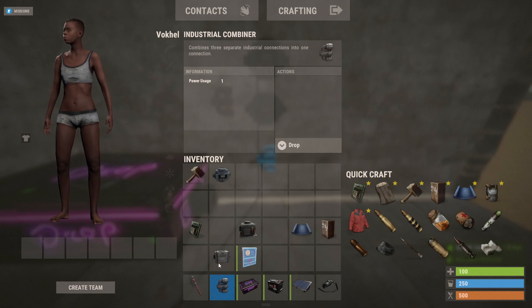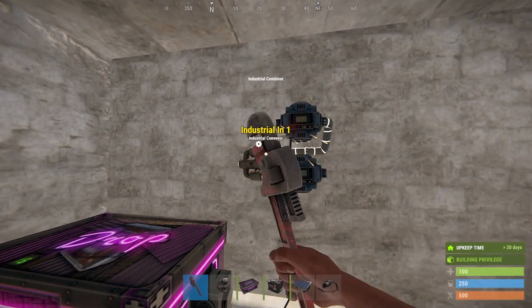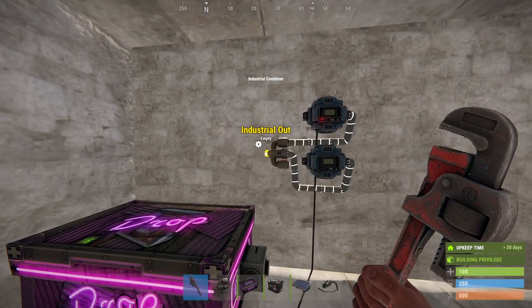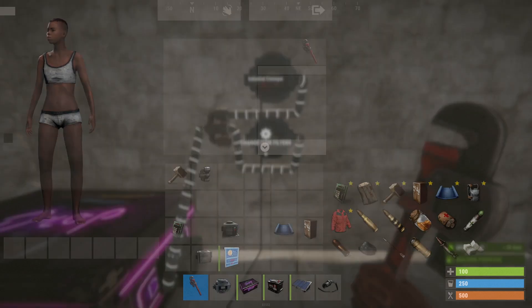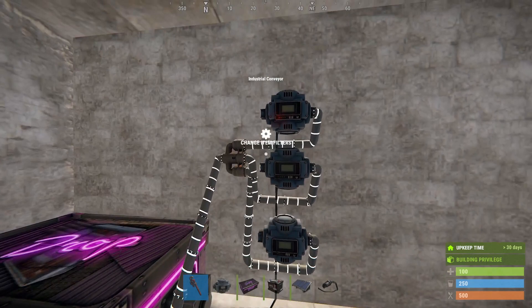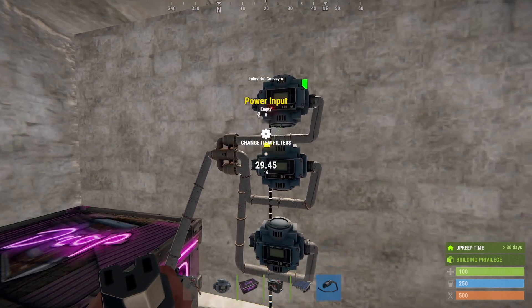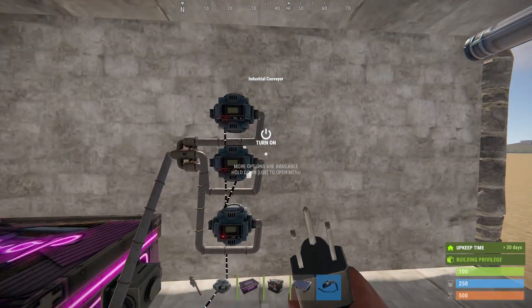So we're going to use splitters and combiners. This is the splitter, this is the combiner. The combiner is there to combine the output of the conveyors into one box. Let's place another one to speed it up a little bit more, attach it to the power. Conveyors have a pass-through, so the system now uses three power — three conveyors, three power. That's easy.